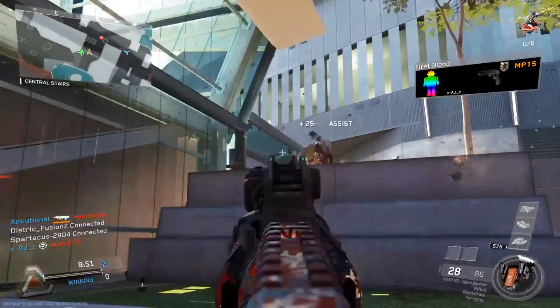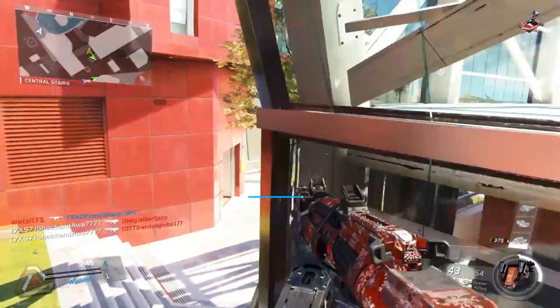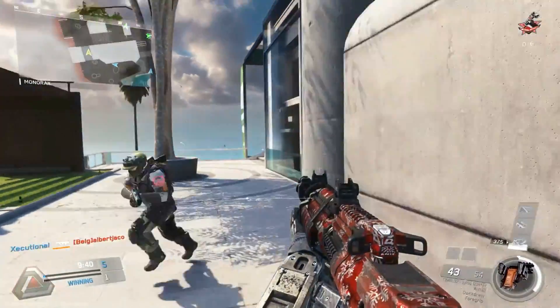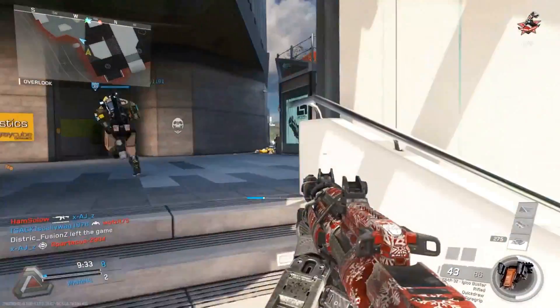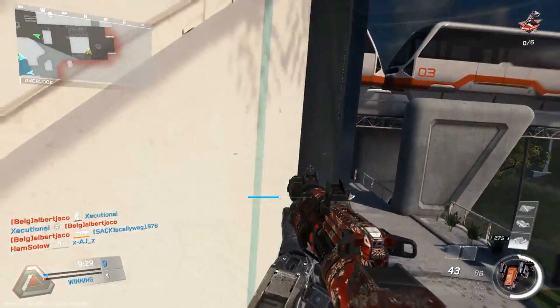In my opening rush I push this side and there's always one or two enemies that are going to push this area. Look at them — they just got vaporized. You can see straight away how Dexterity is helping me out with this Kbar, and with the attachments being used it works in harmony with those perks, allowing me to keep the flow and momentum going.